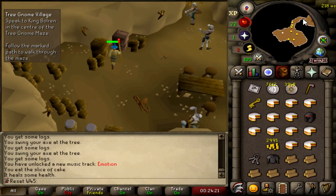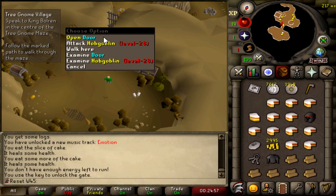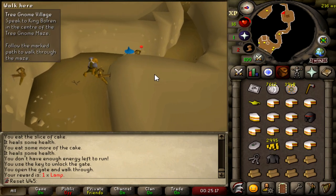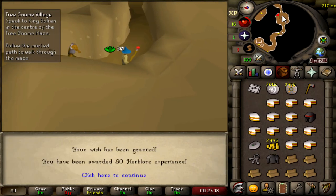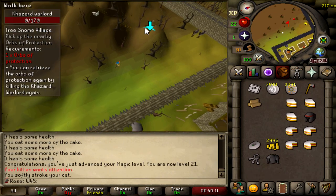About to start Tree Gnome Village, but we're on that efficiency grind, so I'm going to get Glarial's pebble for Waterfall Quest right now too. Got the pebble. Starting Tree Gnome Village now. Oh, I got a genie! Every genie lamp goes on Herblore, so that's 30 Herblore XP — level 4 Herblore! The Khazard Warlord is done, only got charged at a couple of times.